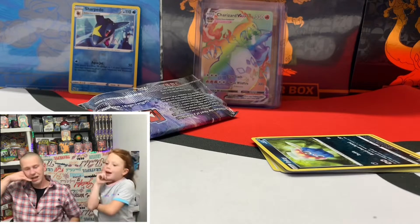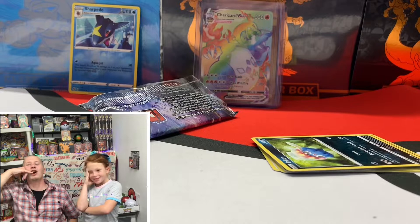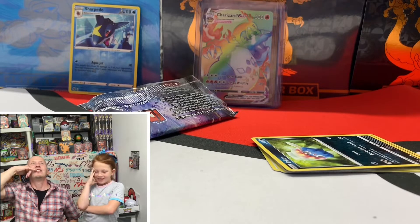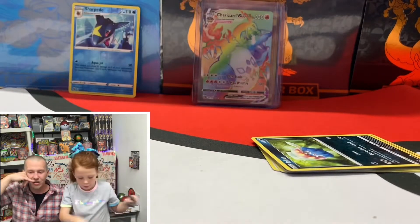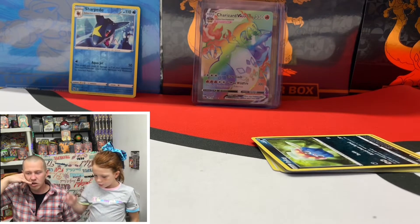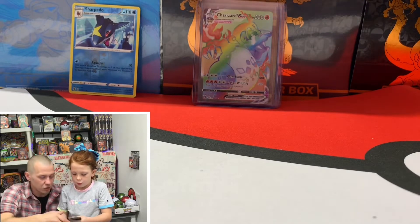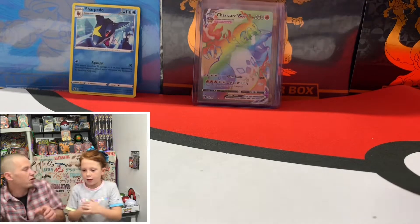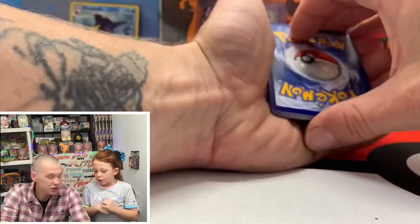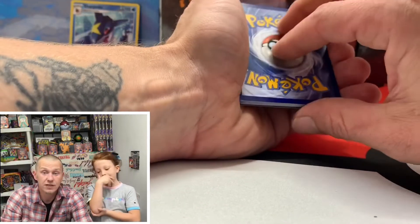Hello? Hey, what's up, Pokemon Center! All right, I'll let her know. I'm glad you called me back — get some more stuff in stock, all right, bye! Dude, that was the Pokemon Center — they just put in their call. Guess what? Shiny Star V coming up — shiny Charizard V! You ready? Are we going to get another Zard?